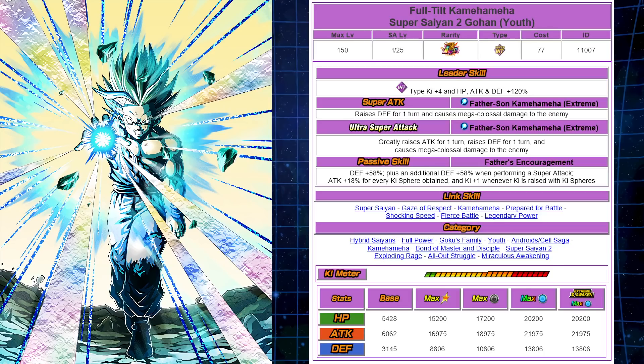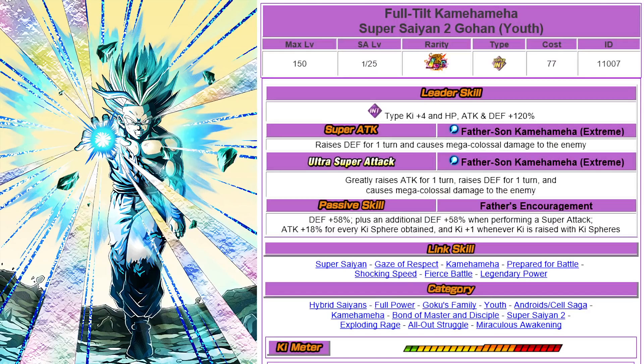The stats do stay the same, but overall, because this was a glass cannon before and now you're getting that 58% defense increase plus defense on super attacks as well — it's a welcome benefit. But is this unit going to hit super hard compared to what it was before? Not really, because of only the additional SA multiplier increase and the greatly raised attack for one turn — a 50% additional SA multiplier — but nothing to really increase the passive skill. They could have just increased it to 20%, but anyway — still a very strong unit.